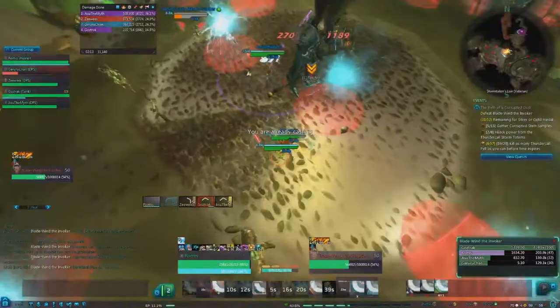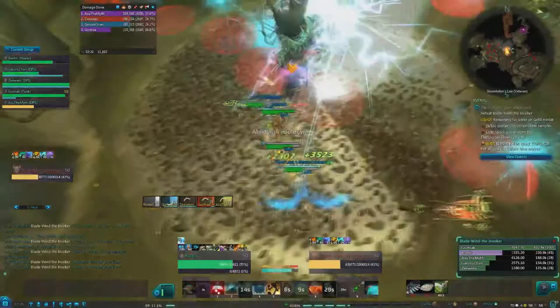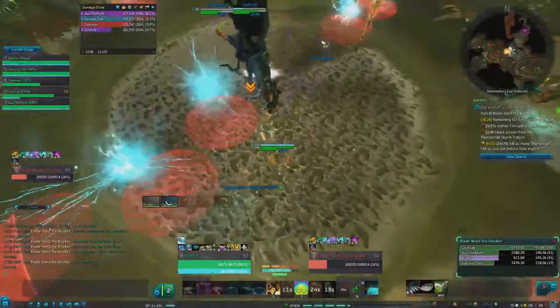You will also have the lightning strike from phase 1, so make sure to stay out of your group when you get it on you and move away from it when it detonates. He will also periodically cast electrostatic pulse which can be interrupted. If you do not have enough interrupts, simply move out of the area of the cast where there are no red telegraphs, but remember to watch out for the wisps.